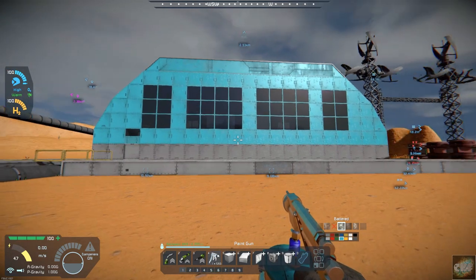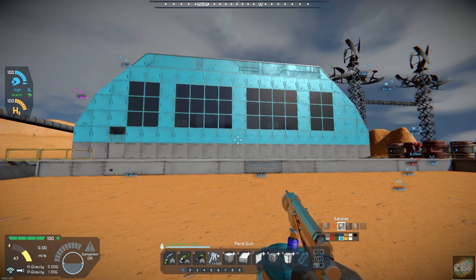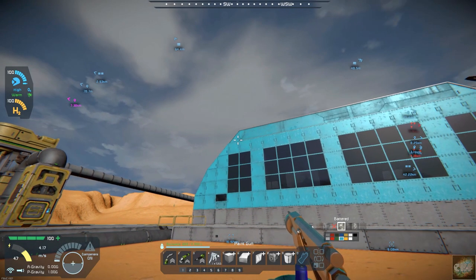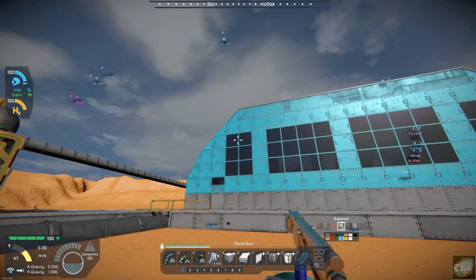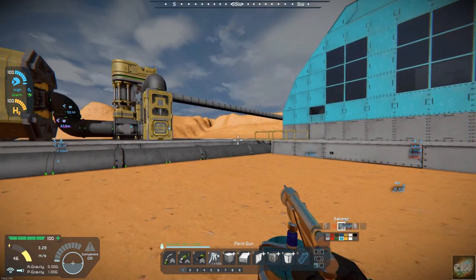It just seemed like something wasn't looking quite right. And then you can kind of see up above where I forgot to put that armor on. Let me see — do I have steel on me? I have some, but we'll grab that.